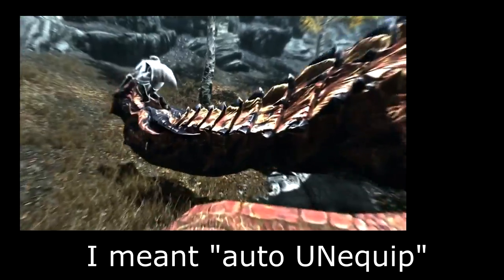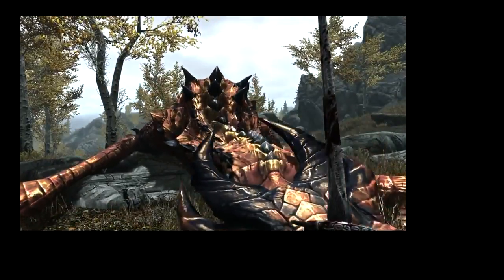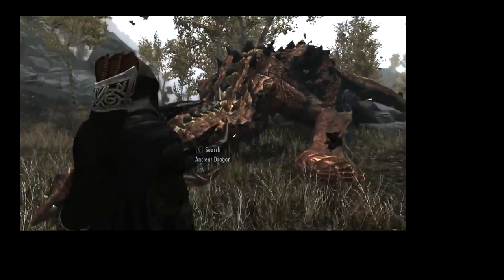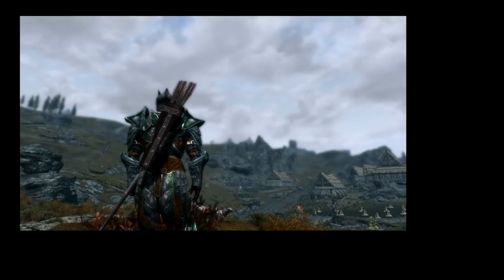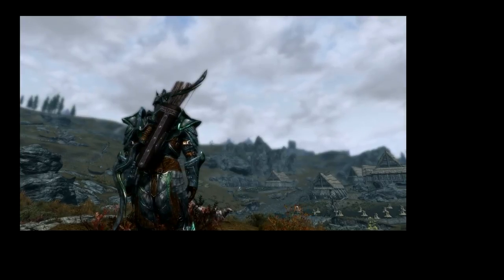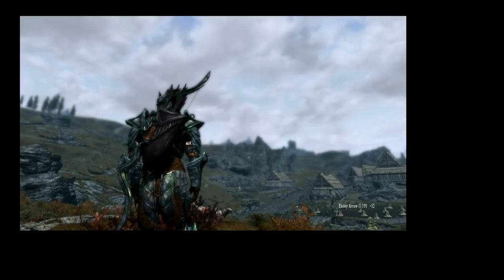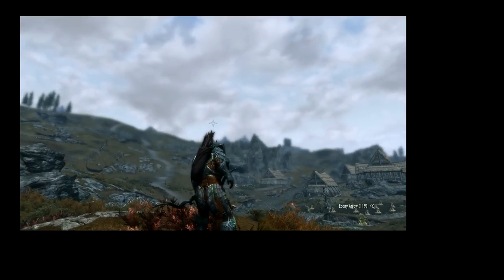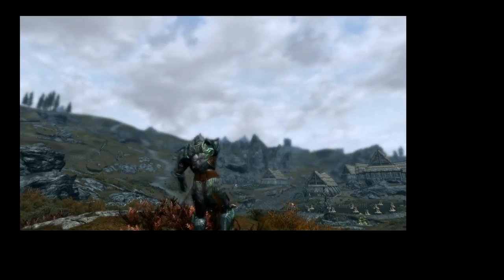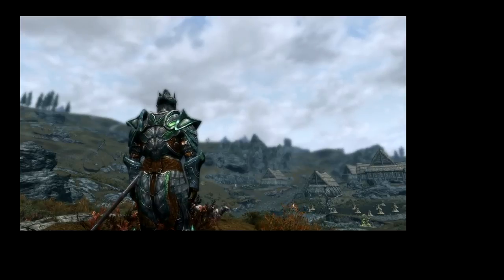The second mod was Auto Equip Arrows — a little hidden gem. It fixed something that always annoyed me: whenever I switched to bow, arrows would pop up, and when I switched back to my sword they'd stay there. I was playing a duelist — one-handed sword — and wanted no arrows sticking out my back. I only ever drew my bow to get a dragon's attention. So I was constantly having to go back and unequip them so they didn't ruin my screenshots. This was a godsend mod for me.